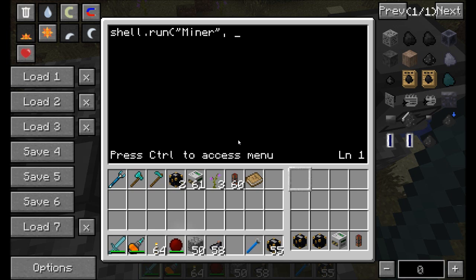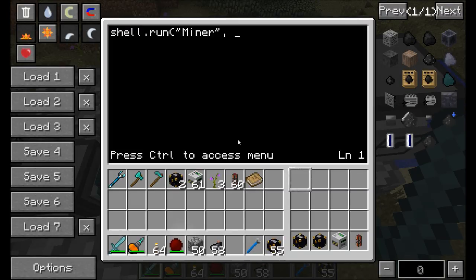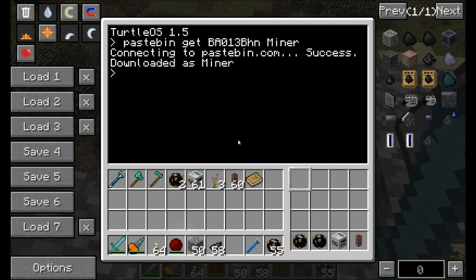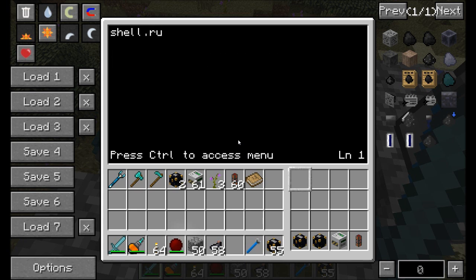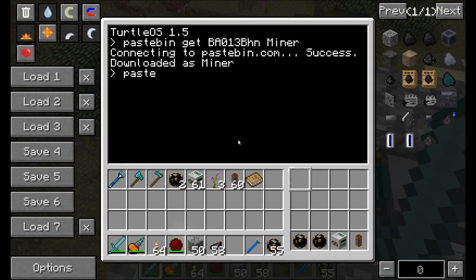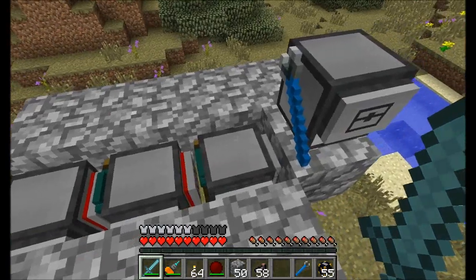Part of that program is we're going to specify the type of miner. The turtle just to the left of the engineering turtle should be designated the fuel boss — he's going to be the one responsible for fueling. Then restart the computer and that program will be running. This turtle and all other mining turtles need to be designated miners. So any turtles you add to this line need to be designated miners: edit startup, shell.run miner miner. And that should be all you need to get started.